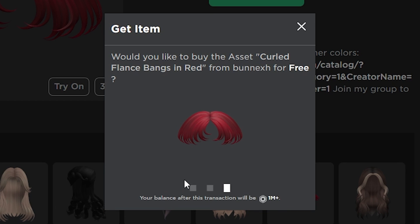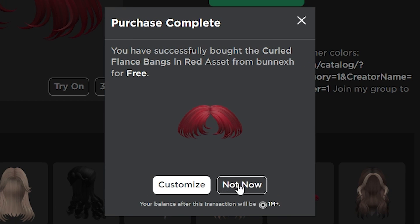We are going to get a new free UGC limited on Roblox as a free item. It's called the Colored Flans Banks in Red, from a UGC creator called By Banks. As you can see, it's actually a face accessory — the description says it fits with most hairs and colors.